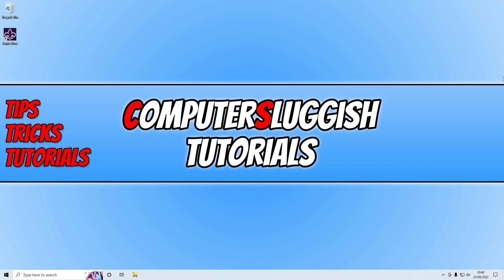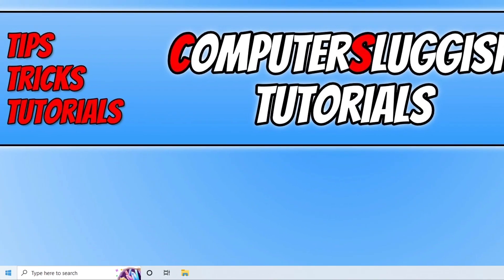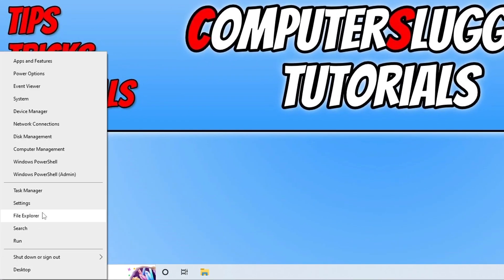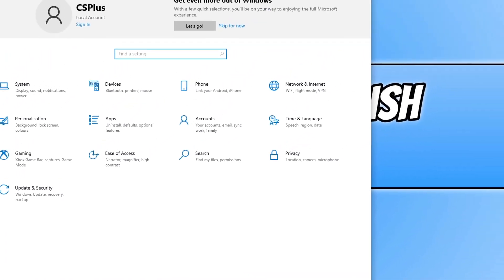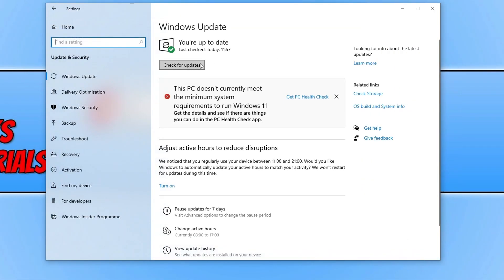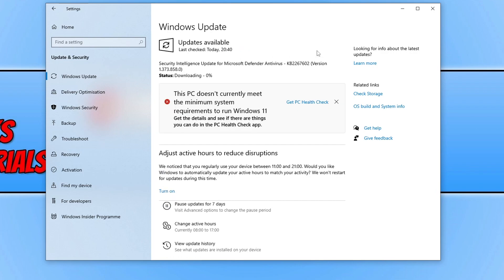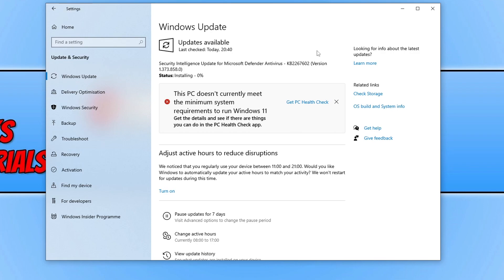The first thing you want to do is ensure that you have the latest Windows update installed. To do this, right click on the start menu icon and select Settings. Next, click on Update and Security and then click the Check for Updates button. If Windows detects a new update it will download and install those updates. Once finished, restart your computer.